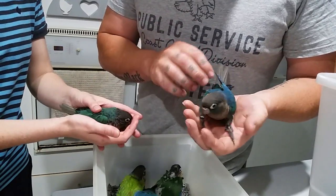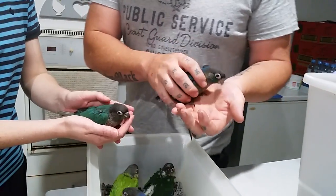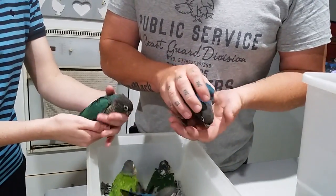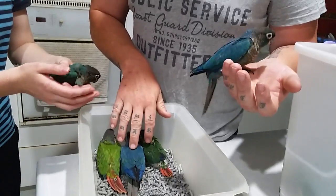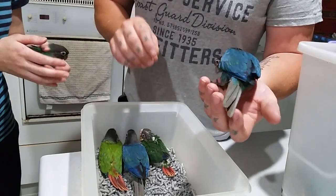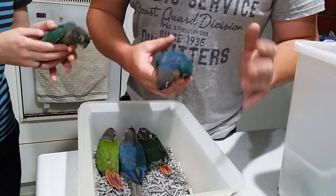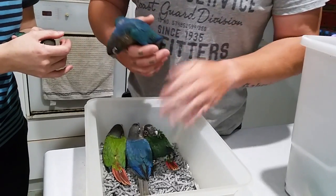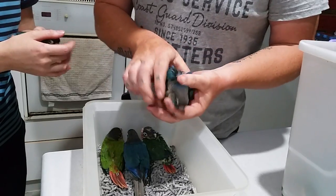Here's another video as promised with all the likes. A little bit more explanation — in the last video I said a double factor turquoise, but this bird we have here, it's actually a double factor violet turquoise. That's why no one else has their turquoise birds looking like that, because there's another dark factor in it, which is the violet or violet factor.